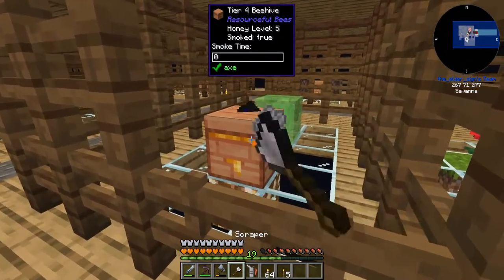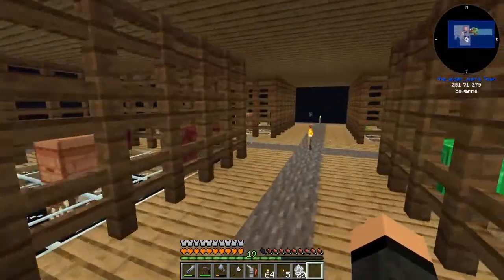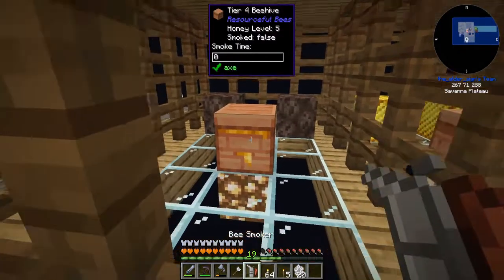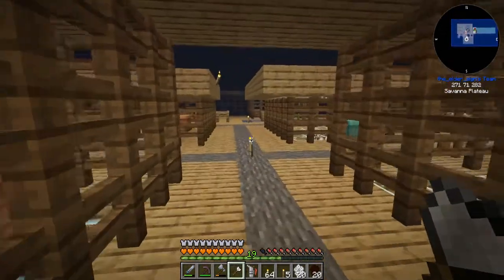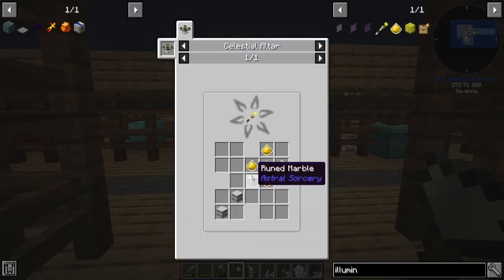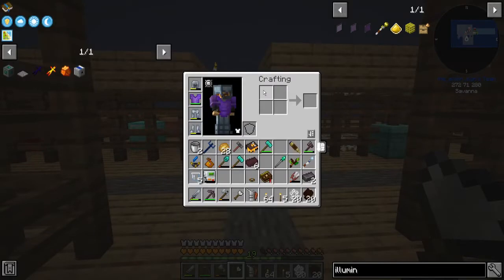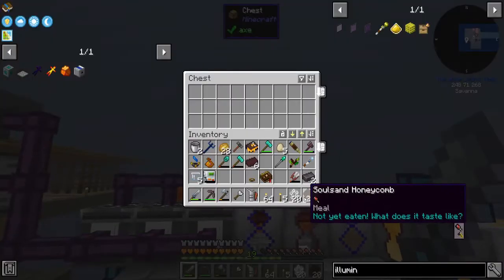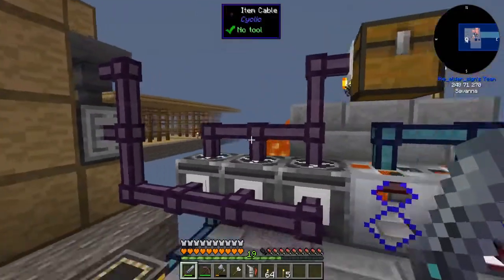My slime bees are done again. I'm kind of curious to see how the apiaries do honestly, but I still need one more Wither skeleton skull, and I need to actually set up an area to fight the Wither. I'm thinking I'll use the Astral Sorcery illumination wand — illumination wand yellow needs a shifting star, three rune marble, four illumination powder — which requires a celestial altar, the tier three altar. So yeah, a little ways away.